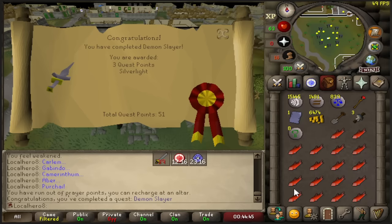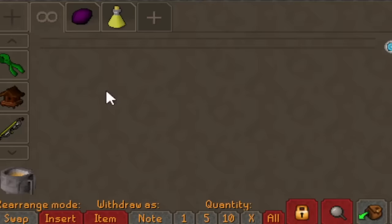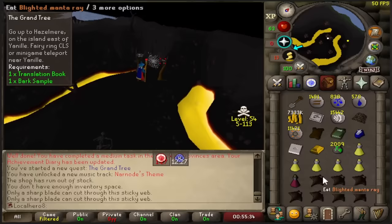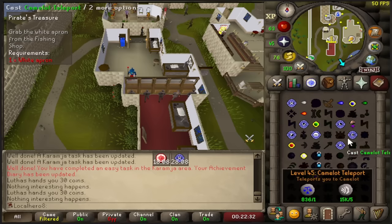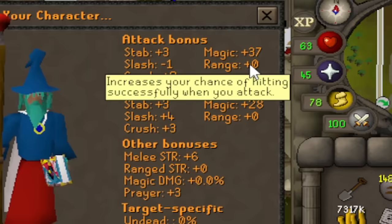The demon was slayed. I searched my bank for cosmic runes and I have none. I really should be using an alt while going to the mage bank. I bought a bunch of cosmic runes because I don't want to come back here. Three years later I finally have an amulet of magic — plus 10 magic, we'll take it.